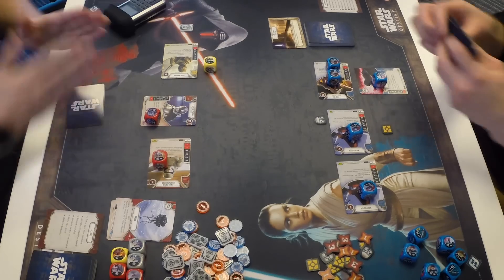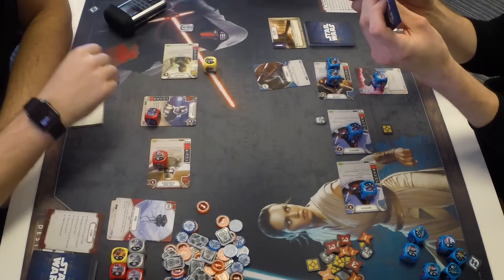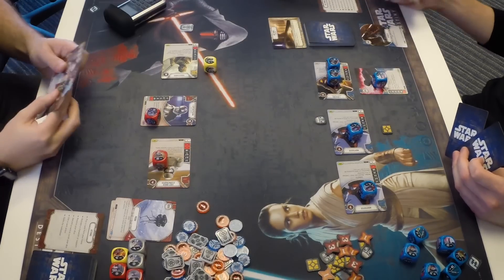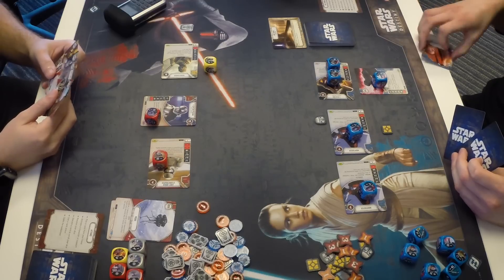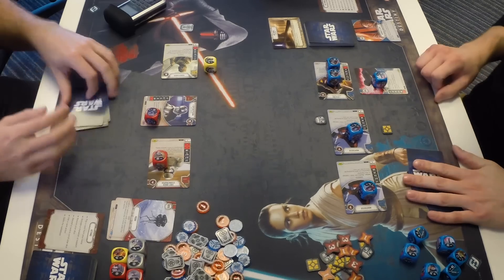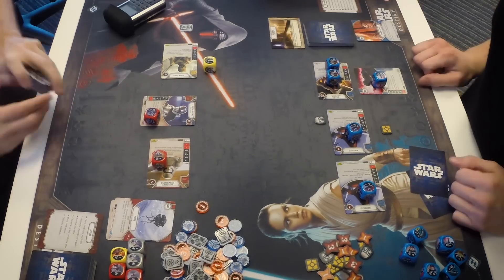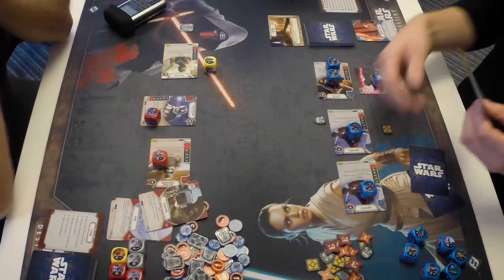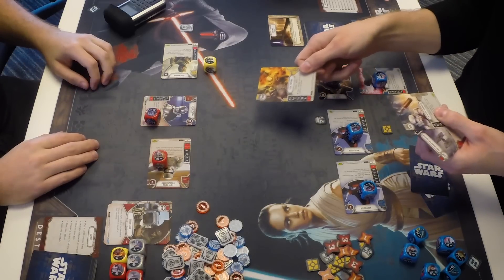Lucas passes; Zach plays Probe — revealing two cards from Lucas's hand: Intimidate and Abandon All Hope. Those get discarded. Good probe result. Actions go back to Lucas, who uses the Jedi Temple battlefield action, discarding two events. Lucas only has one event but also has a Flamethrower, Infantry Grenades, and a First Order TIE Fighter — effectively two AOE damage cards — which is not great for Zach.